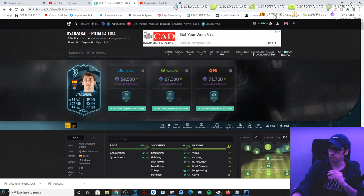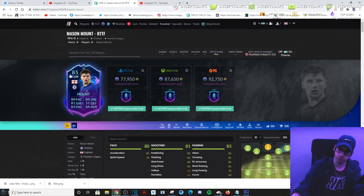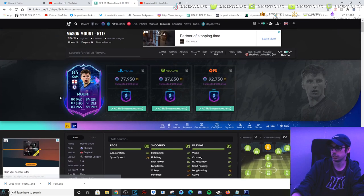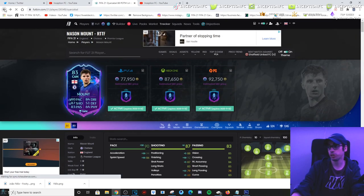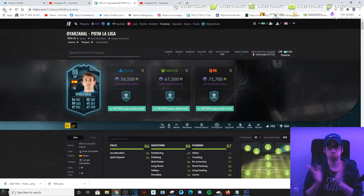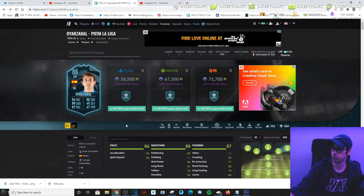He wasn't too bad at all, guys. For 56k, not too bad. I need to check what Mason Mount's price is for the UCL live card for that review — 77k for this card. With OER's Player of the Month card, not bad — I thought he was going to be worse, to be honest. I thought he was going to be super generic, but this card was actually really fun to use with a hunter. Hopefully you guys enjoyed the video — I'll catch you guys for the next one. Peace!